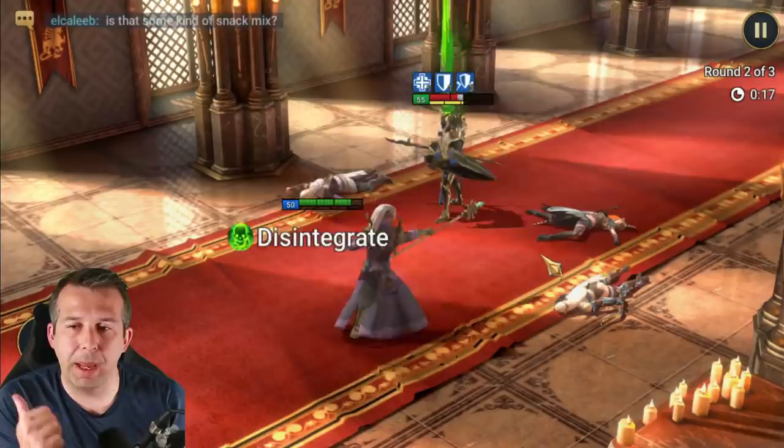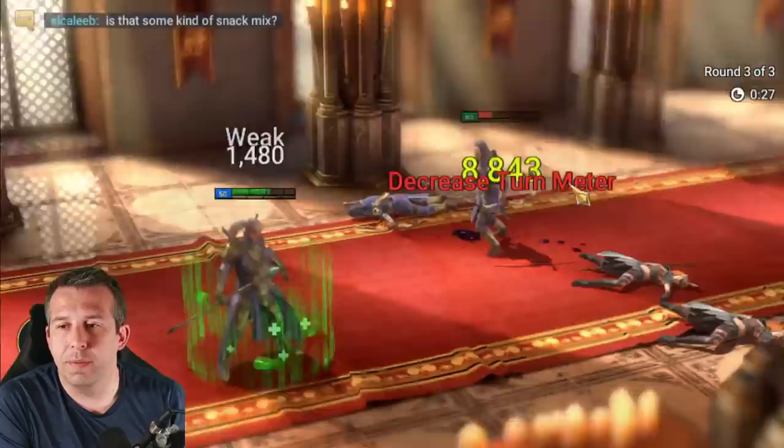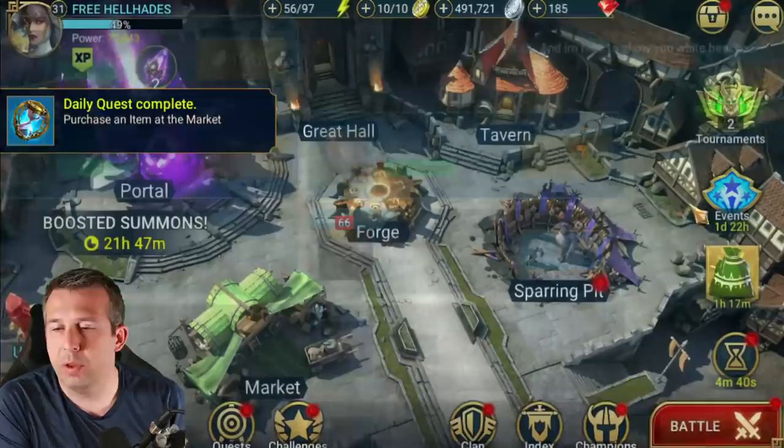I'm going to show you something else that is broken for the early game. Bear in mind I've played the game for four days - 72 hours basically so far. We're farming this one easily too - four star piece. Sometimes you get uncommons as well, you're looking for speed rolls on those.